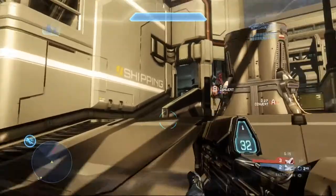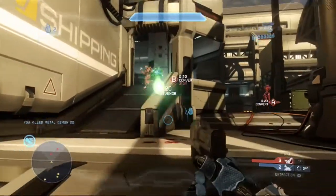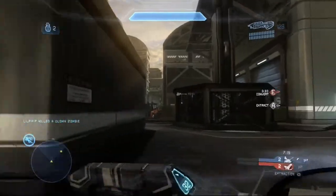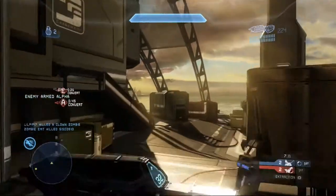The final map is Landfall, which is asymmetric. This map will be very reminiscent to those who've played Halo 3's Longshore. There's one large central structure where much of the fighting takes place, but surrounding it are some open areas and smaller bases with enough cover to keep you safe in a tight situation.